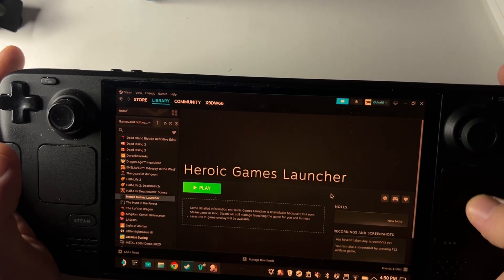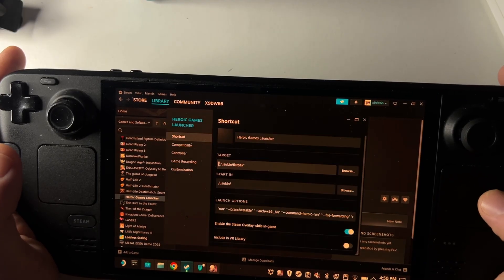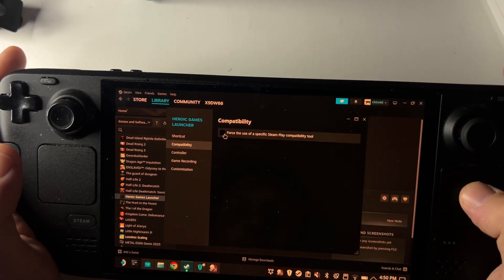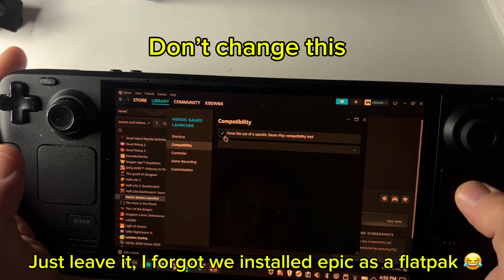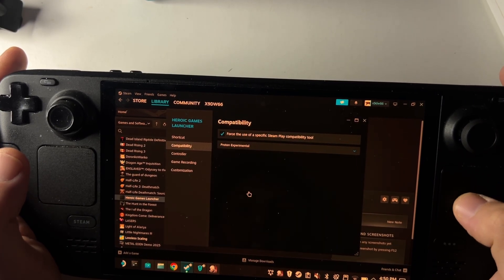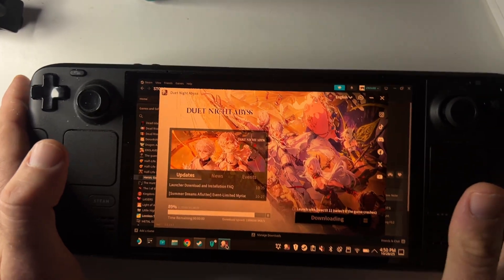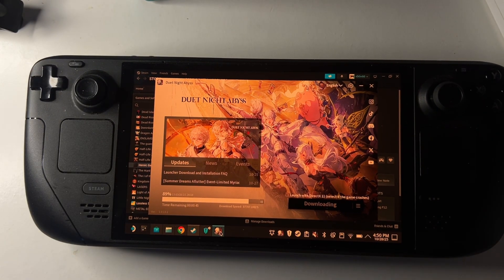Back in Steam, click the cog symbol, go to Properties, then Compatibility, and force the use of a specific version — choose Proton Experimental. Then hit the cross and go back and wait for the installation to finish.